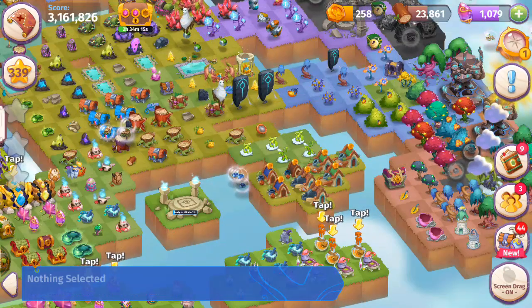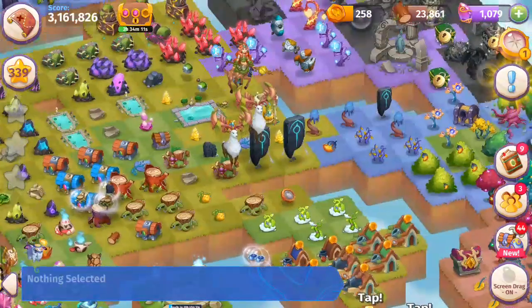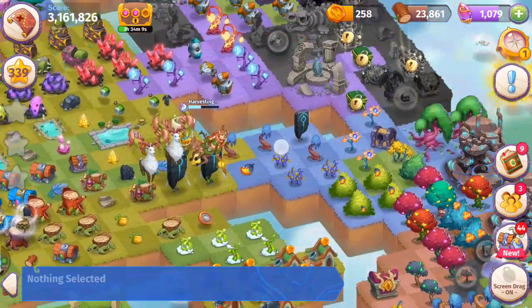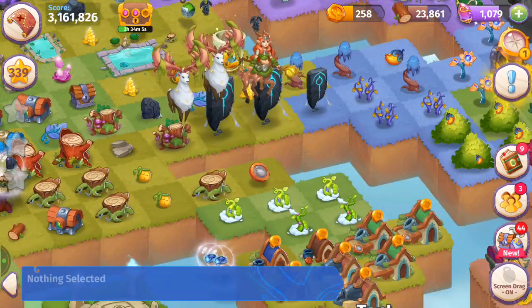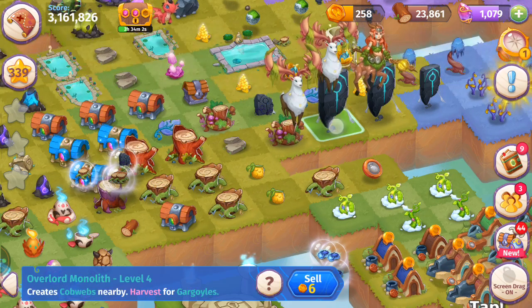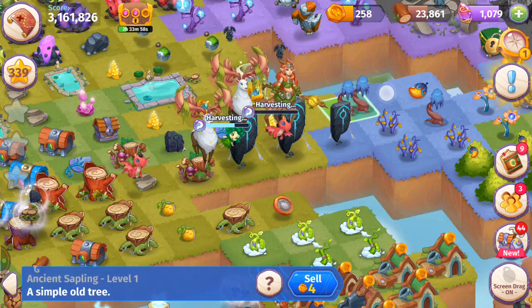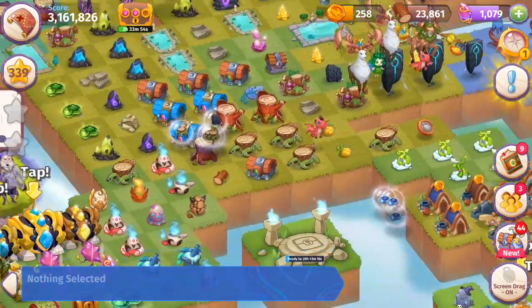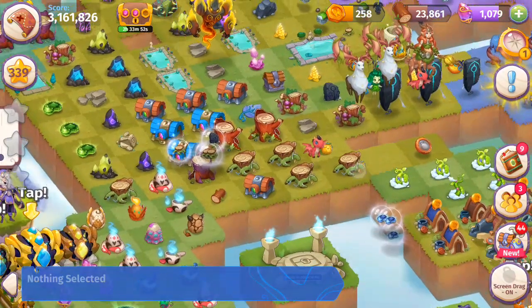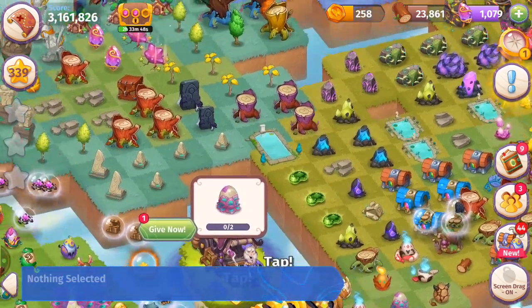These monoliths — I could harvest them some more, they'll shrink on the way. They're also going to sprout cobwebs for the evergreen trees. I can harvest these a little bit more, and as you can probably see I'm running out of space.